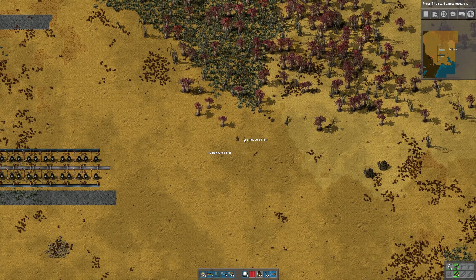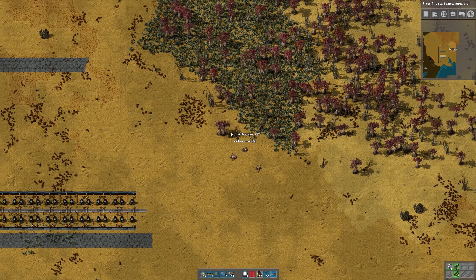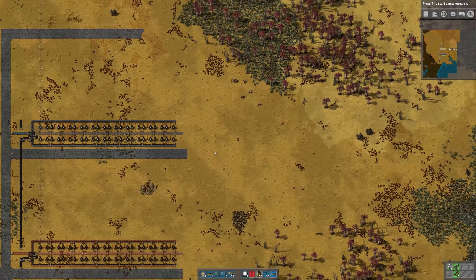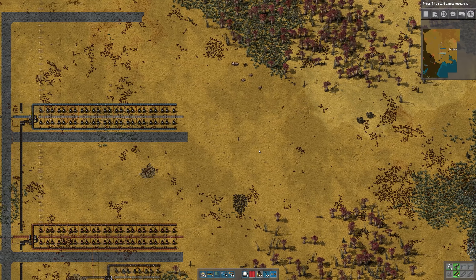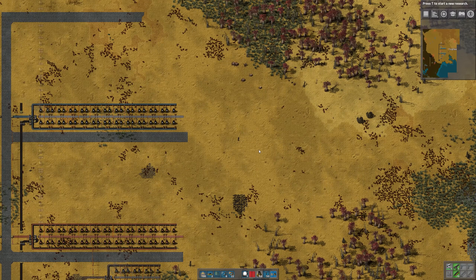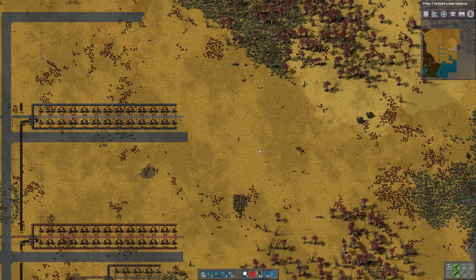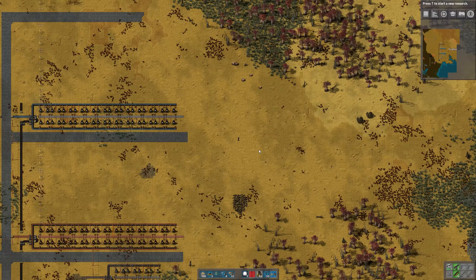Now if you've played before you're probably familiar with this design, but the main bus is basically a way to lay out your base to help distribute the materials you need to build things. It is a row of belts going down the center of the base that contains all the ingredients you use to construct things. The main ingredients on our bus will be iron plates, copper plates, green circuits, red circuits, blue circuits, plastic, stone brick, steel, and engines.